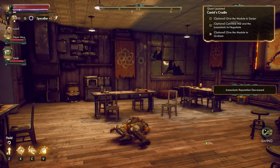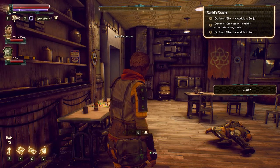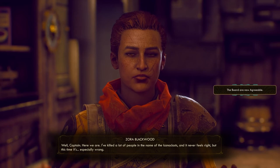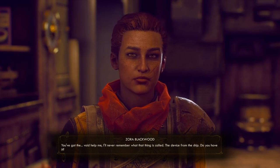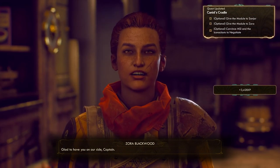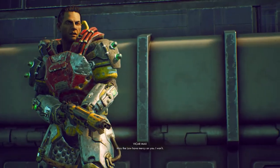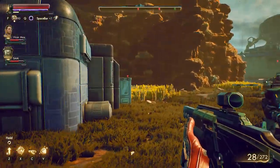Now there is a fourth way to complete this quest, and that is to give the targeting module to Zora once she is in power. After Graham is dead, you don't have to bring MSI and the Iconoclasts to the bargaining table. You can still turn over the targeting module to either Zora or Sanjar. Zora says: "You've got the — void, help me — I'll never remember what that thing is called. The device from the ship. Do you have it? Glad to have you on our side, Captain. I'll need a moment to prepare before I send the troops out." If you give it to Zora, the quest plays out pretty much the exact same way as if Graham were in power. However, at the end of it, Zora will be the last leader standing instead.